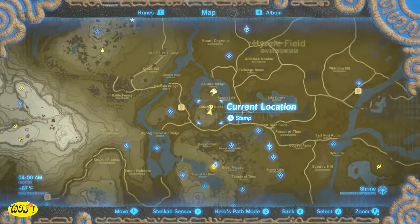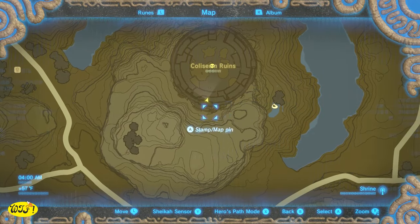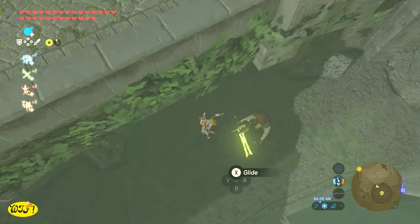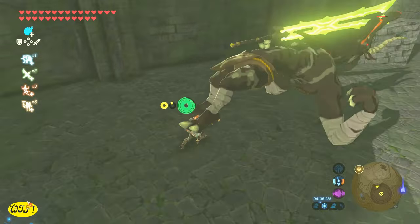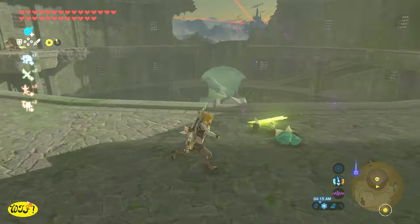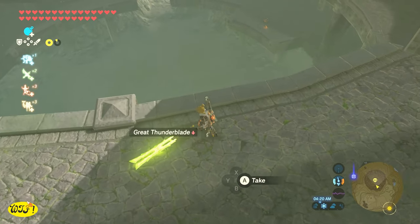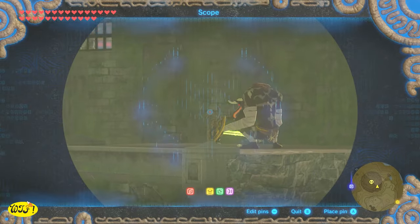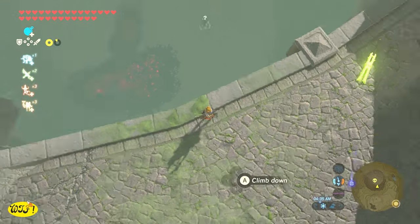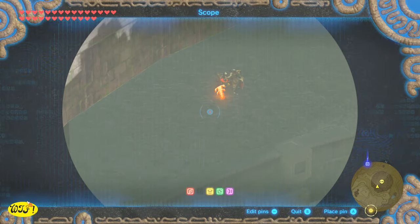Last but not least, a good place to get a Great Thunder Blade is the Colosseum Ruins, because you can always come back here after a Blood Moon. And not only can you get the Great Thunder Blade, you can get all three types of elemental weaponry here. However, there is a Lynel at the bottom of the Colosseum. If you don't know how to kill a Lynel or you're uncomfortable, I'll leave a link in the description and also one showing you all 22 locations. The top level is all Thunder elemental weaponry, the second level is ice, and the bottom level is fire — a great place to come for any type of elemental weaponry.